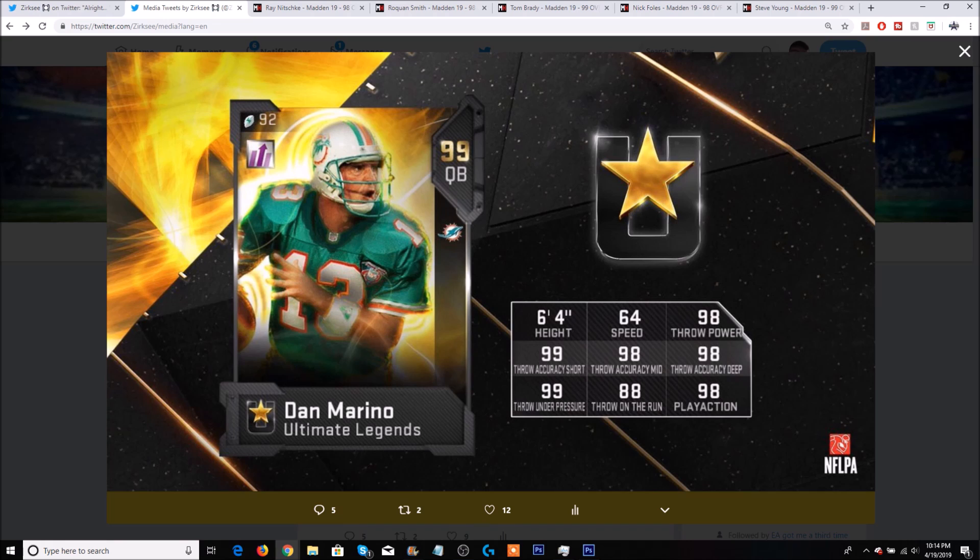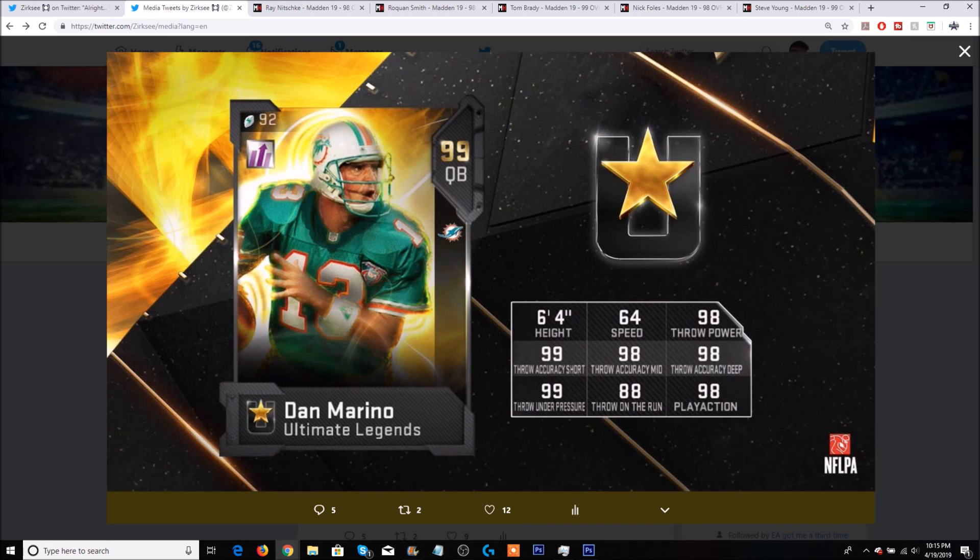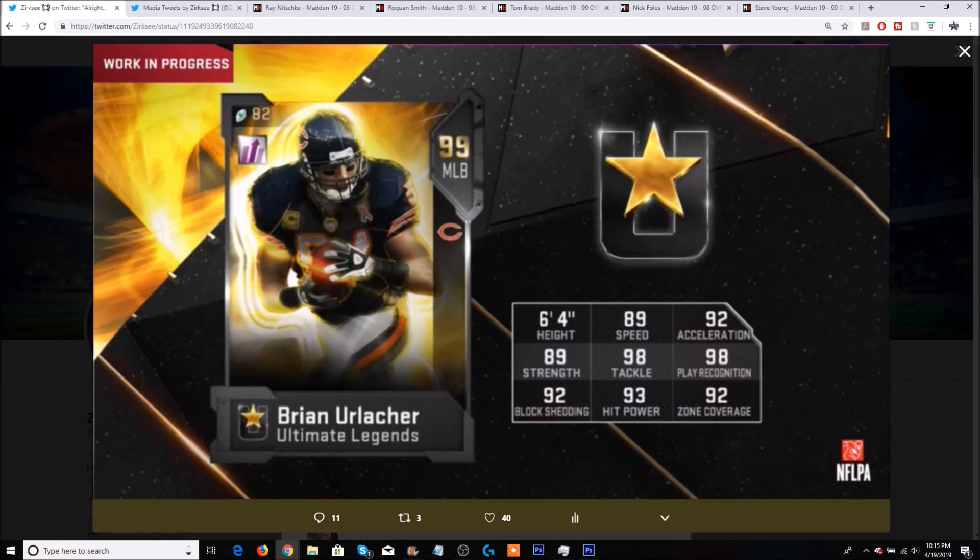As for the limited time Ultimate Legend, we don't actually know who it is yet, but because we got Steve Young as the limited time card last week, more than likely it's going to be a defensive player. We did get Ed Reed last week, so I have a feeling they'll go with someone on the defensive line. We just got Marino, so maybe we'll get another Dolphin — it could be Jason Taylor, who I don't believe has an Ultimate Legend card yet.